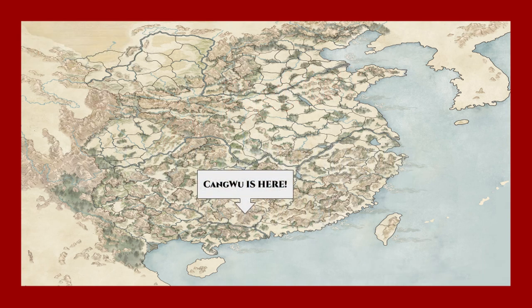First off, Cangwu is located here in southern China. In the base game, only Sun Jian's faction have a good chance of taking this Commandery early on. It starts off the game as an abandoned Commandery, but by the time you reach it, either Sun Jian or Shi Hui from even farther down south should have captured it by then.